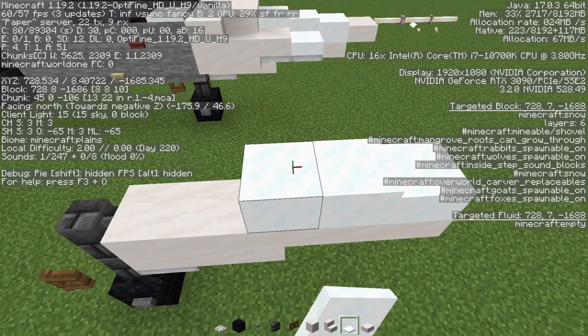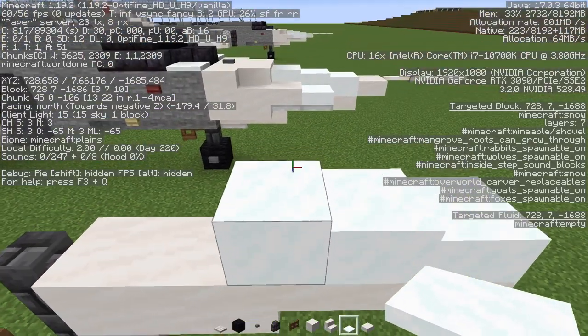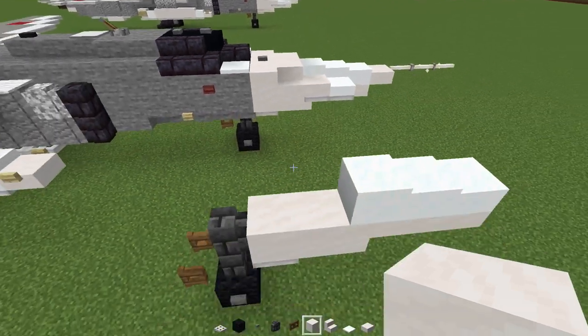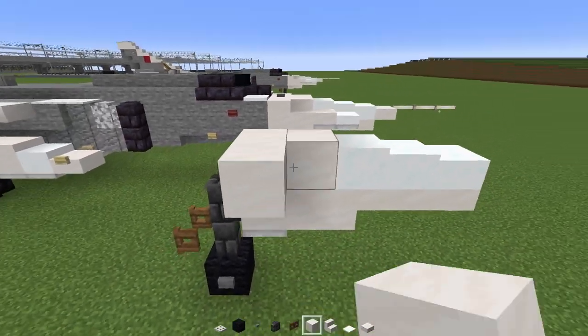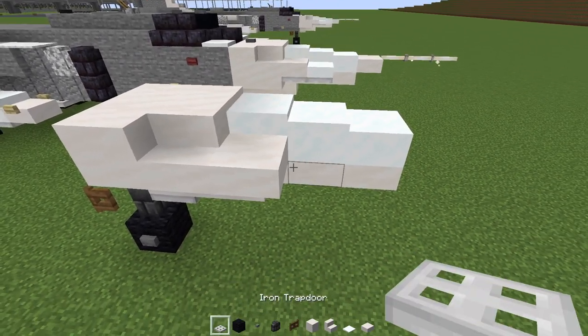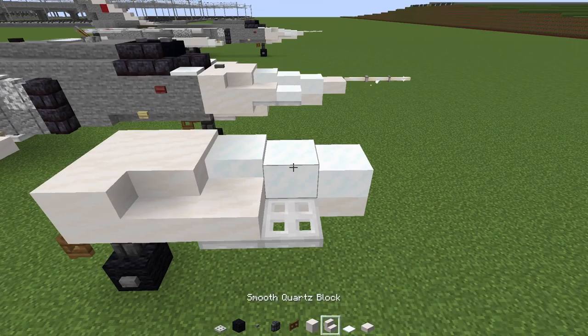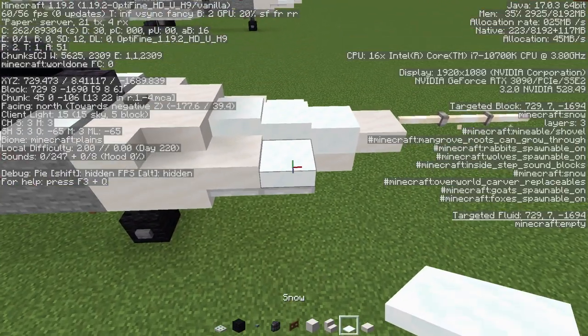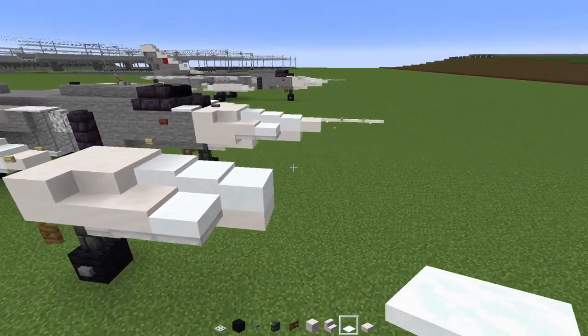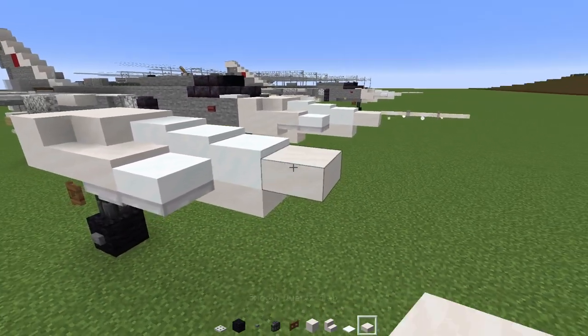Then add in smooth quartz block and make an L shape. Smooth quartz stairs right here, smooth quartz slab, and then two iron trap doors. Then add in snow — this one is three layers tall. Then add in a smooth quartz slab at the tip.